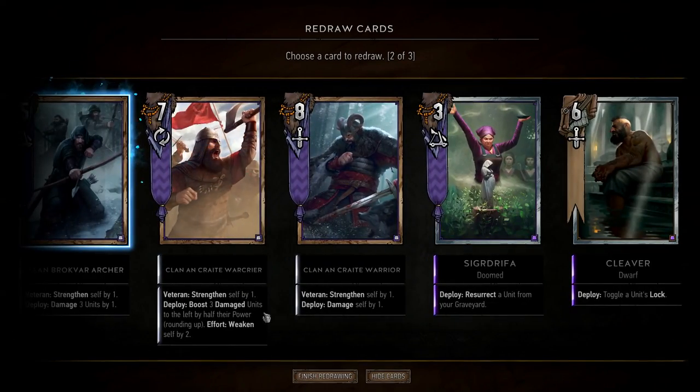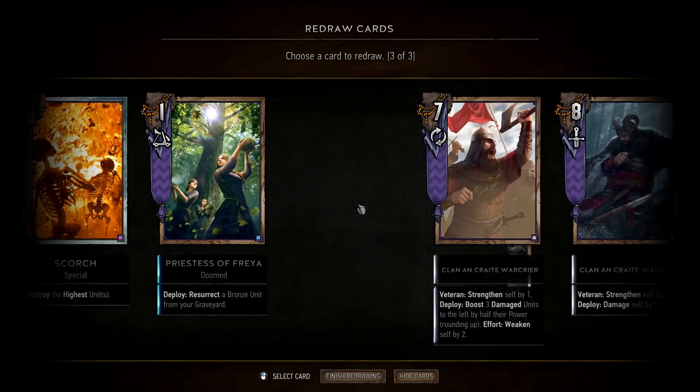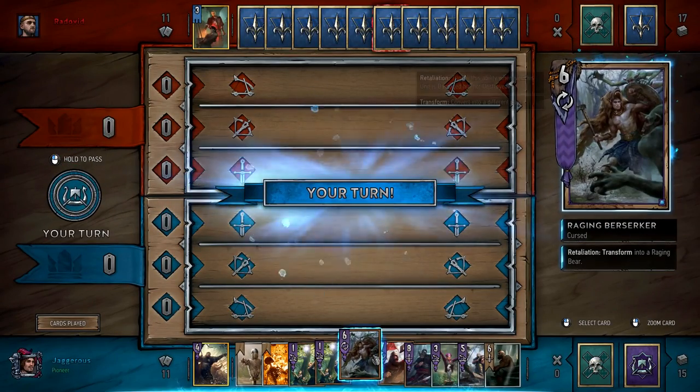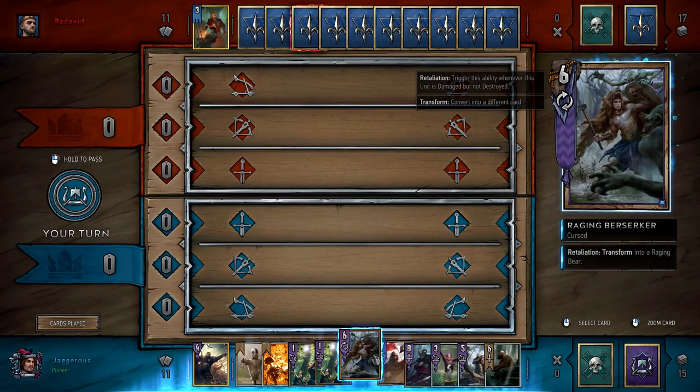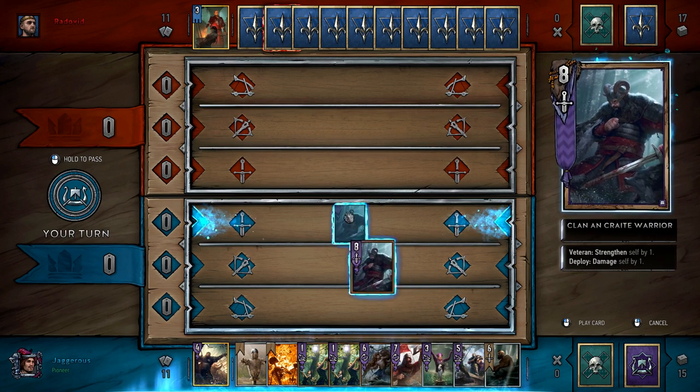We've got a War Crier, some Priestesses, Holger — it would be nice to have one of those units we can shoot. Actually we'll get rid of the Archer because we don't have a Raging Berserker to target... and then of course we draw a Raging Berserker. Such is life. So we'll open with our Clan an Craite Warrior.